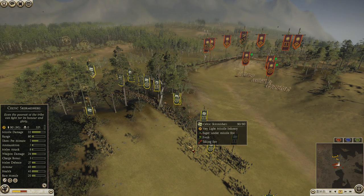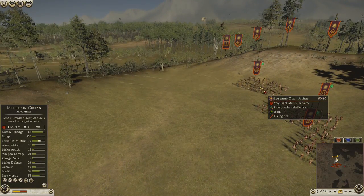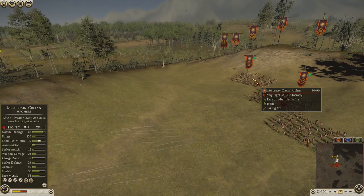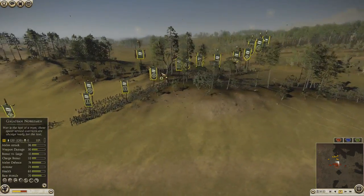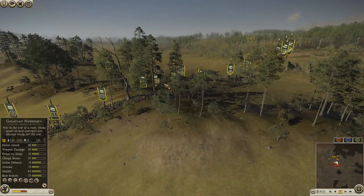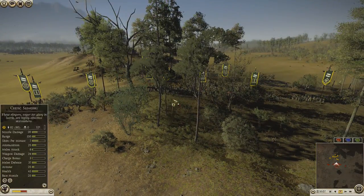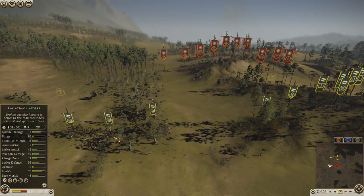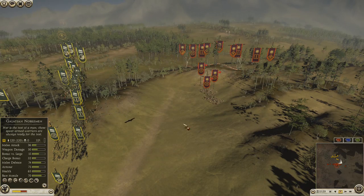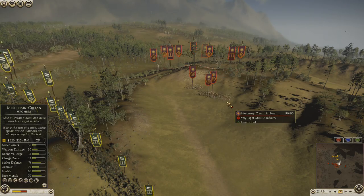Sorry, they're Celtic skirmishers, not mercenary slingers — all the names are similar. I haven't done any damage on his Cretan archers because they have quite a bit of armor. He's already taken some kills on my side. Even through the woods I thought the arrows would be reduced, but I'm taking more damage and haven't really killed any of his Cretan archers. So that's a problem.